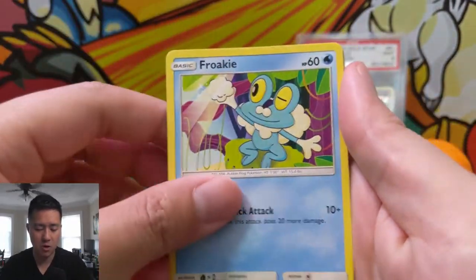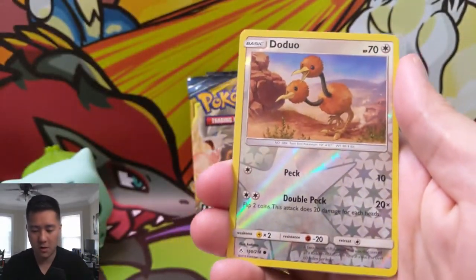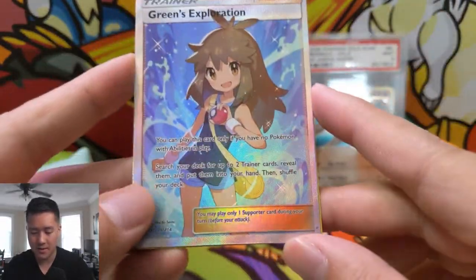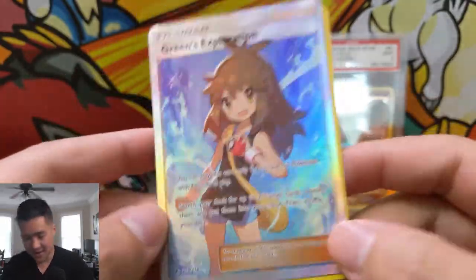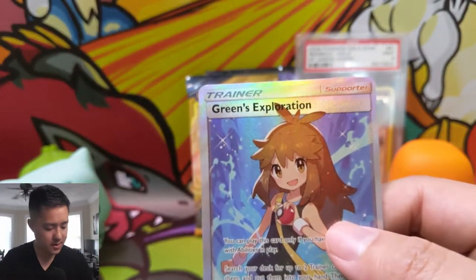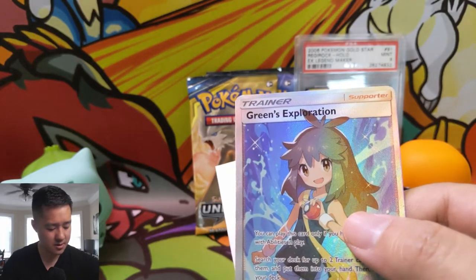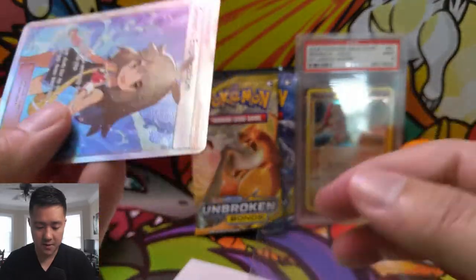We have a few packs left. We have an energy spinner, Charjabug, Litten, Froakie, Crabrawler, Oddish, Squirtle, Ditto for the reverse, and then — Green's Exploration! Very nice. As far as full art supporters go, I believe this is the best one. Red's Challenge looks cool but that card is terrible. Really happy with that pull — Green definitely gets a perfect-fit sleeve.